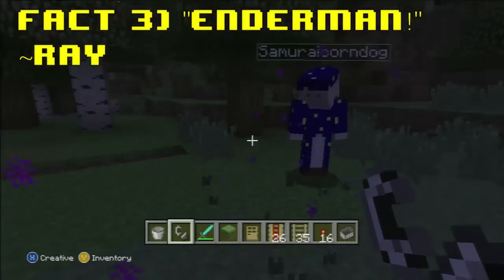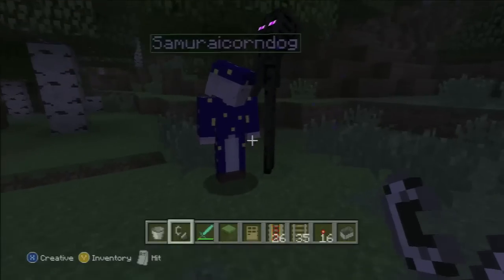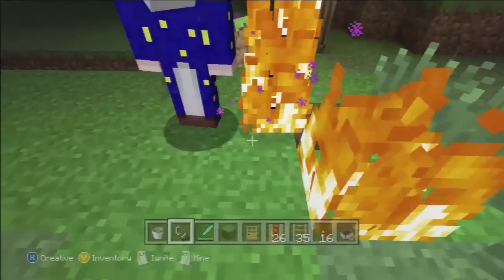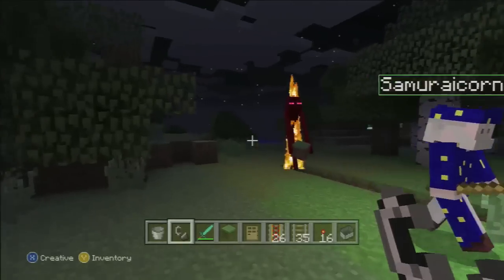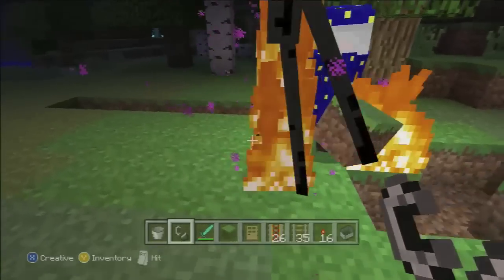Number three. When Endermen are set on fire, they sometimes teleport to water for safety. However, their weakness to water often results in suicide. That's funny — and sad. I've never seen that before. I know Endermen are weak to water, but to see them like, 'oh my god, I'm on fire! Oh, I'm dead.' Either way. They don't know to stop, drop, and roll, I guess. No fire extinguishers there.